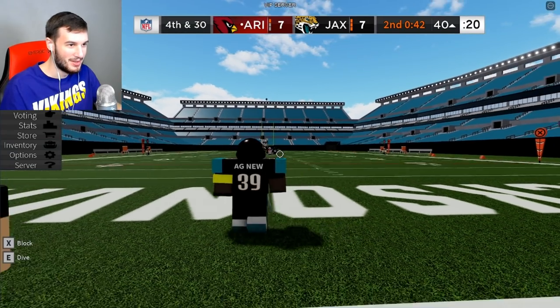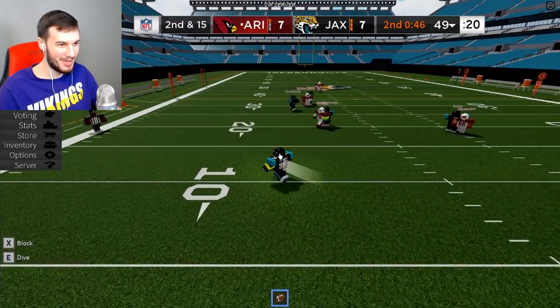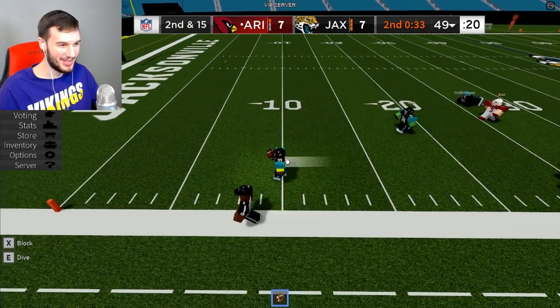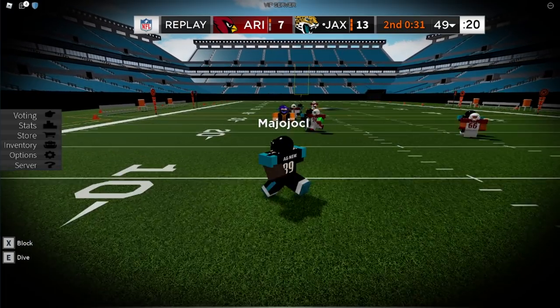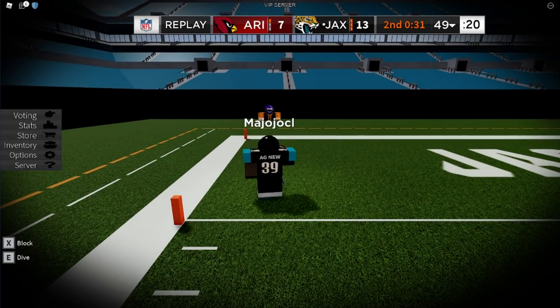Now finally, the number one play of week number three — Jamal Agnew's kick-return touchdown off of a field goal. This is going to be a little tricky because you can't exactly return field goals or kick 68-yarders in FBU, but I'm going to try and clip it together. Everybody kind of create a caravan. Block. Somebody block the kicker. They cannot reach me. Jamal Agnew, probably too fast. I'm finally outrunning the ref. Agnew brings it out of the end zone, down the sideline. Touchdown! Touchdown! Touchdown!